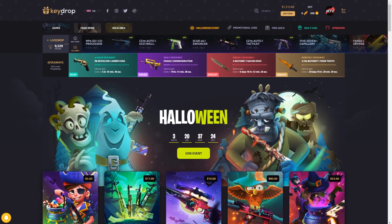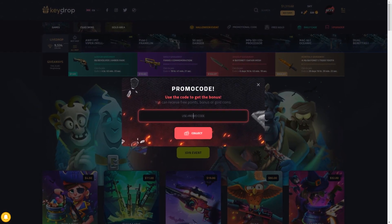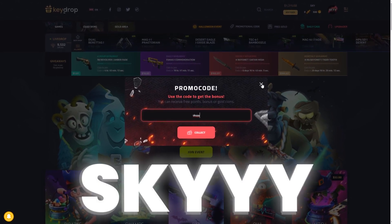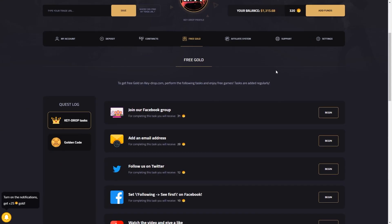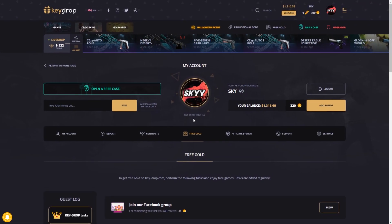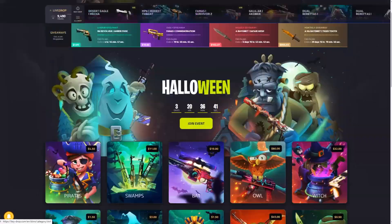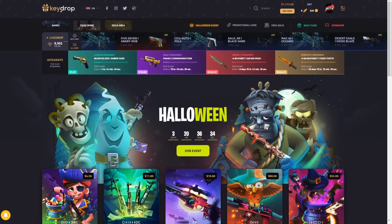If you'd like to gain free balance and an extra 5% to your deposits, all you have to do is click on the promotional code area and type in SKY with triple Y. You will gain free balance to open any CSGO cases and cash out CSGO skins, and also get an additional 5% if you deposit any money, which is absolutely amazing. On the site you've also got a section called free gold — once you go in there, you can do challenges to gain free gold, and with that gold you can open extra CSGO cases and get CSGO skins or games. Be sure to check that area out!